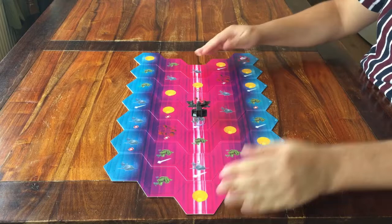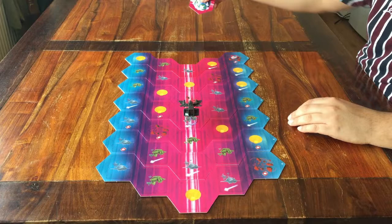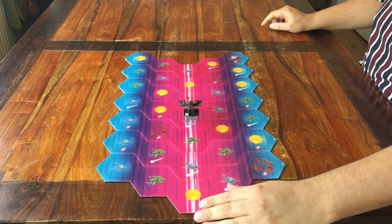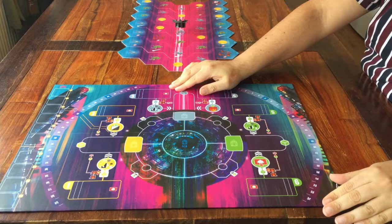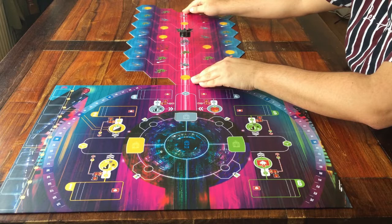Don't change a thing — well, maybe take out this bigger tile with a planet on it, and leave that out on the table somewhere. Let me slide this up to make room for the main game board. I place it here like this. Now the artwork matches up where these two sections connect. For now, there's only one thing to place on the board.